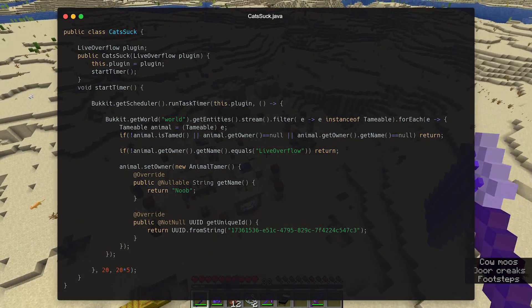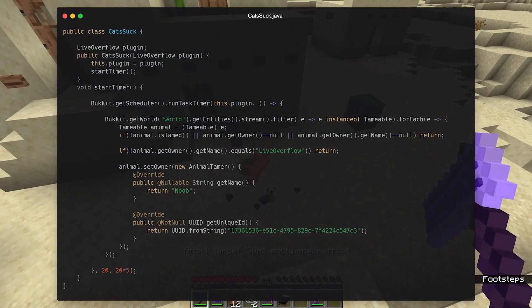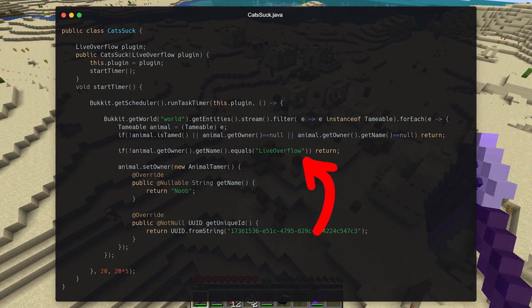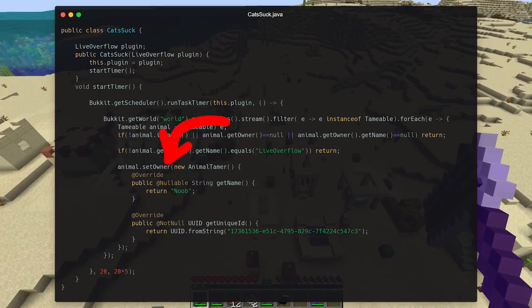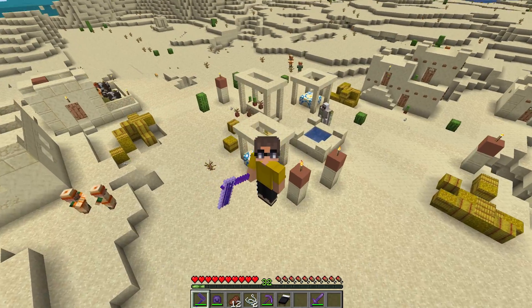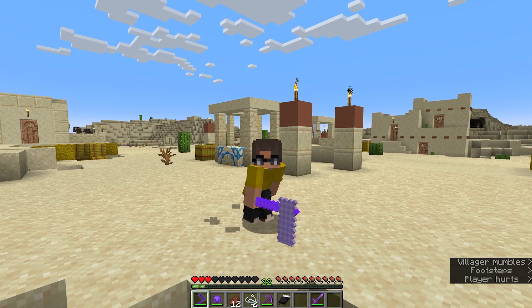In order to protect my location, I added this code to the server plugin — the CatsSuck class. On a timer, it occasionally checks all loaded entities whether they are tameable. I loop over all of them, and if I'm the owner — if they were tamed by me — then I override the owner with this other UUID. Hopefully this will protect my location this time.